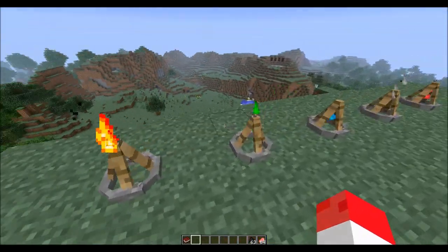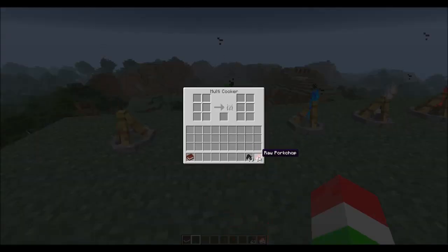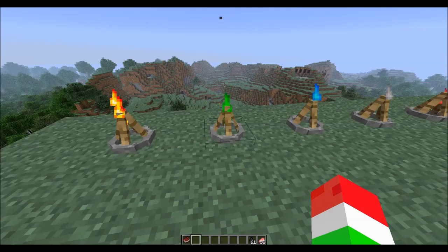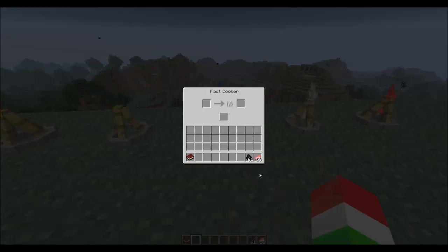Next is going to be the multi-cooking campfire. If we put a whole bunch of pork chops in here - we can fit six in there - and then put some coal, it will cook all our pork chops at the same time. It cooks them at multiple times and has a lot bigger advantage than a normal furnace.